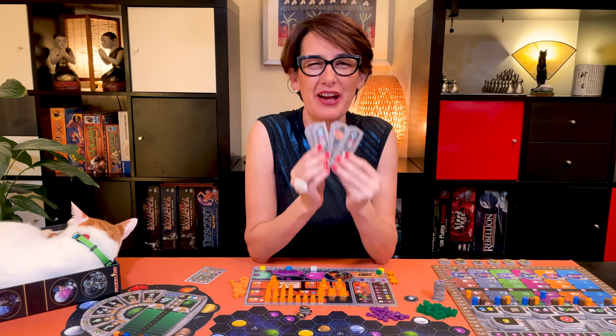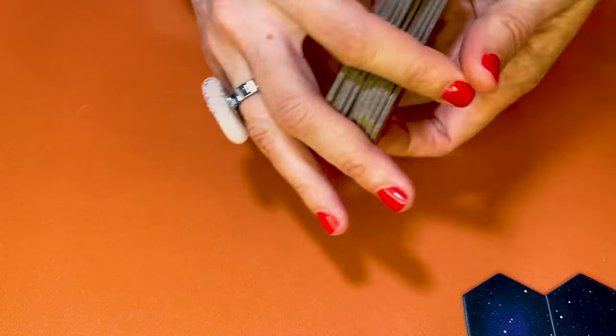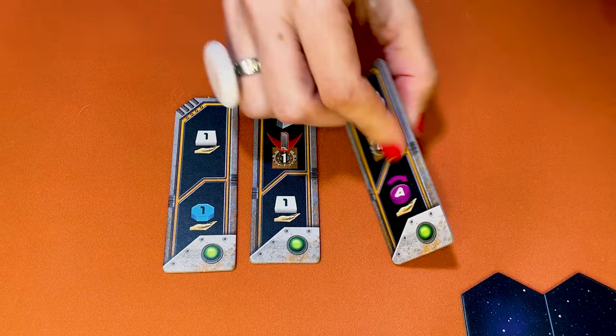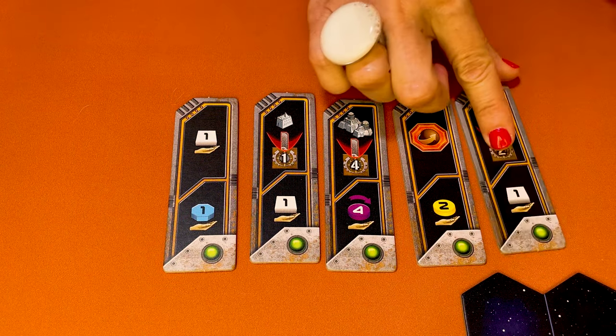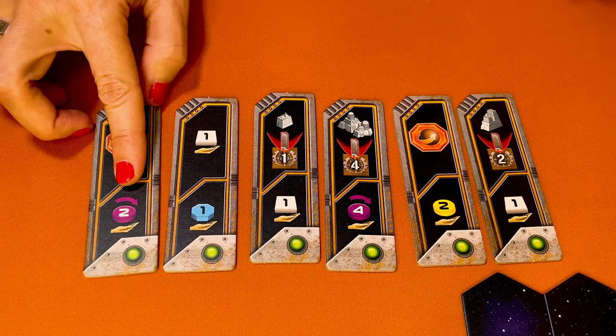Now it's time to have a look at the round boosters. There's a total of ten round boosters in Gaia Project. They provide additional abilities which can be used either at the beginning, the end, or during the round. Randomly select three more round boosters than there are players. So today six round boosters for this three-player game.